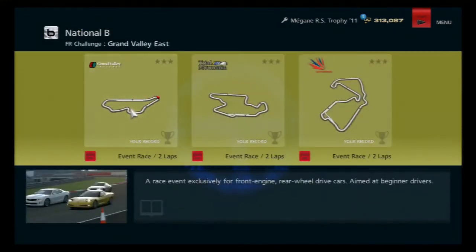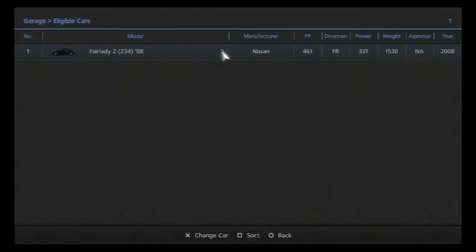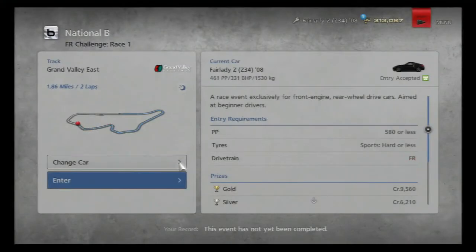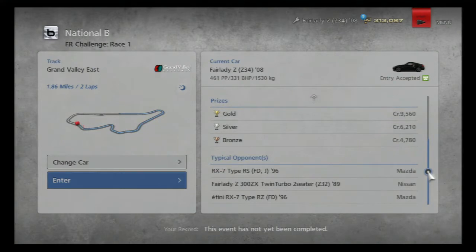Last episode we did the FF Challenge — front engine, front wheel drive. This time it's front engine, rear wheel drive. And I'm going to need to change my car to my Nissan Fairlady Z. Nice sound. 580pp maximum, I've got 461. So this one might be good.